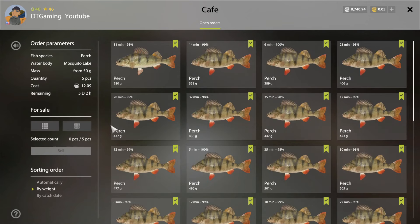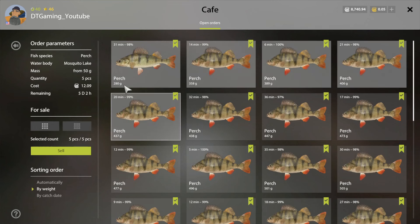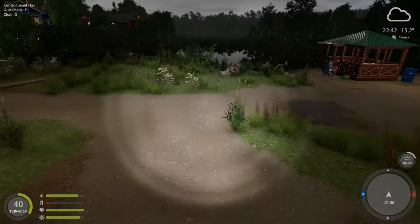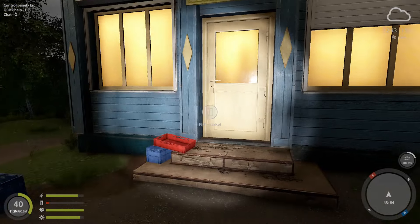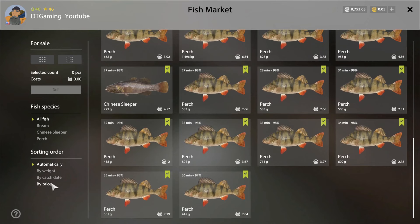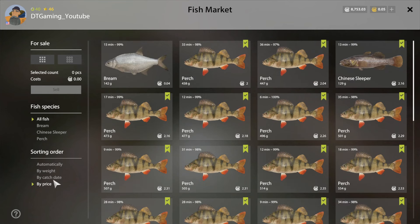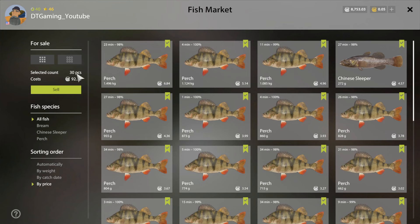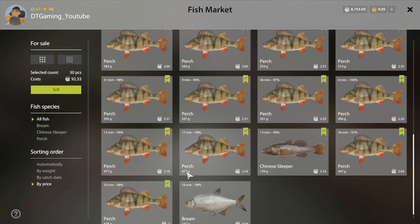We'll just see what the price is. Okay, these are the smallest I got — we'll go ahead and turn those in. 12.99, 12.09. Okay, so 36 minutes. It was 2, 4, 6, 8 — I did make a little profit off it. So 6.8 silver for the biggest ones, so 92 silver. Like I said, right around 100 silver off the perch — that's pretty good for Mosquito.